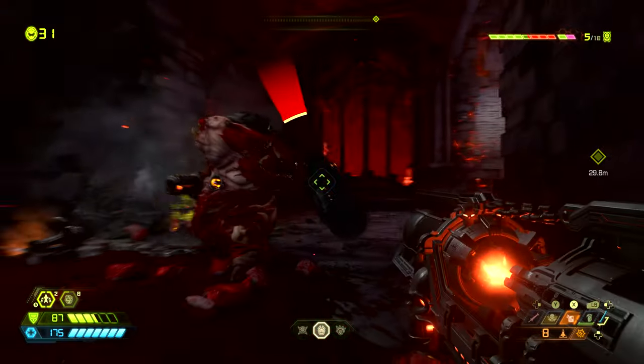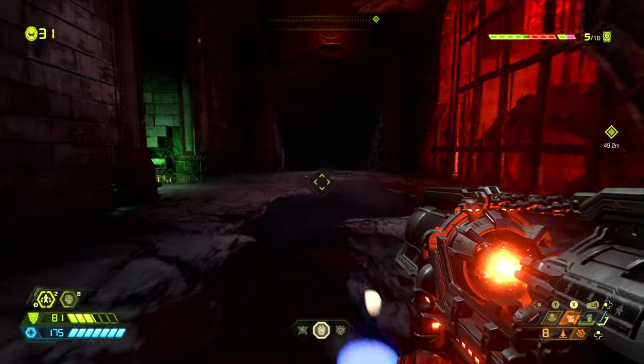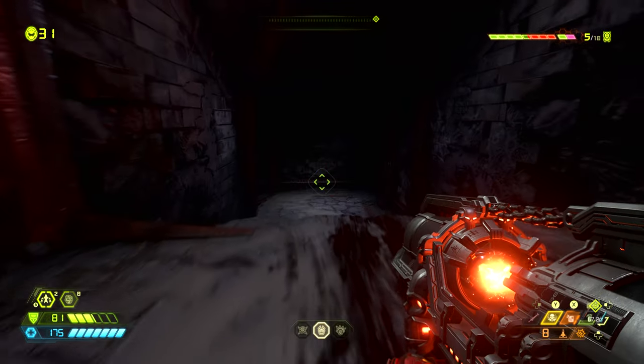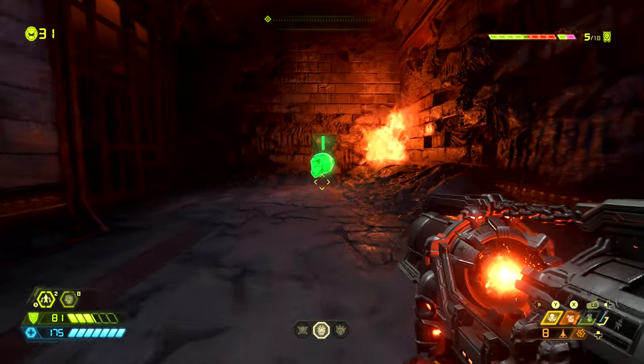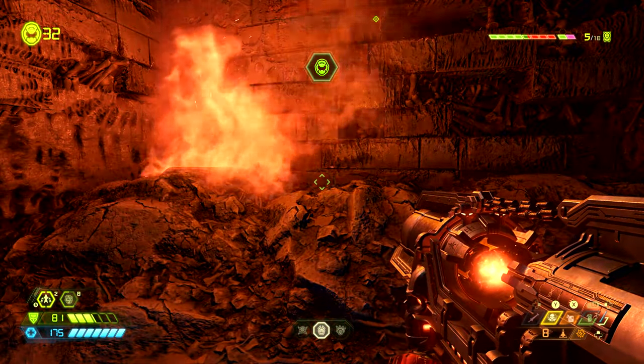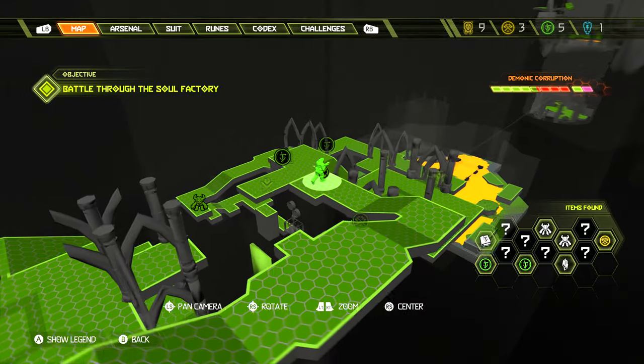Once that battle is done, instead of continuing on with the mission we want to go to the left and follow this hallway all the way down the stairs, then turn to the left. At the back of this room next to the fire pit we can find an extra life — be sure to grab this. On the map this extra life is found right where the slayer is located.